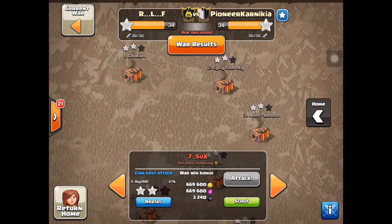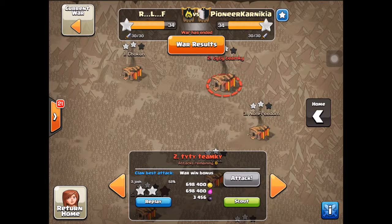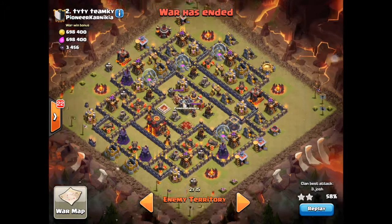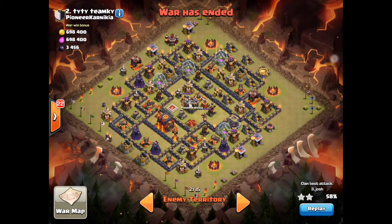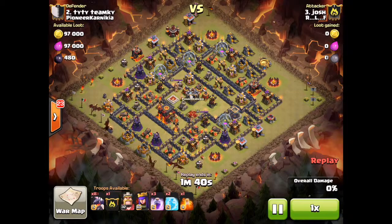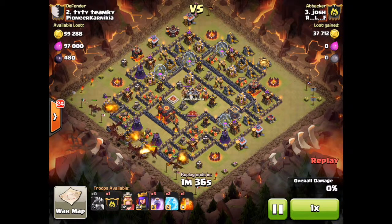The second attack I'm gonna show is an awesome attack by Josh. This base I've seen on the internet being done with mass dragons where they take out one of the air defenses and then just rage through, but he doesn't take out the air defense so he has more spells. He brings three rages, two freezes, and 12 dragons - very elixir heavy and costly.